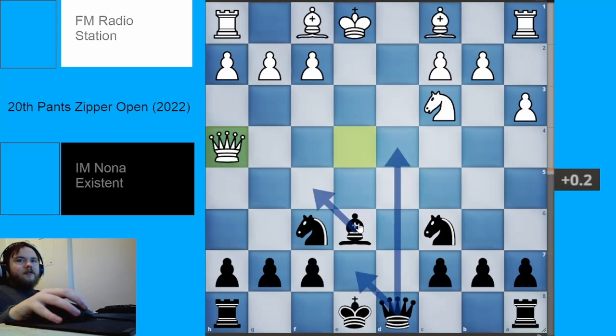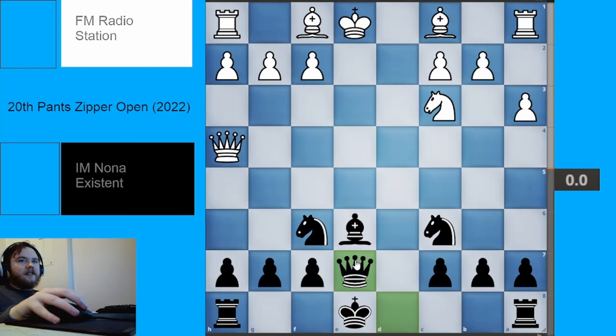Another move that is very rare and hasn't been played very often is bishop to f5 — basically just opening up the e-file and also attacking the pawn on c2. I haven't looked too much at that one, but the engine says it's fine. There are many ways of playing. But the move that Grandmaster Geary recommends, which is also perfectly fine, is queen to e7, basically just preparing to castle queenside.